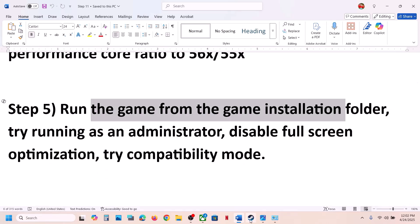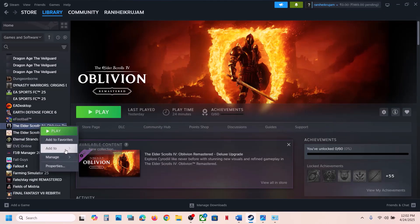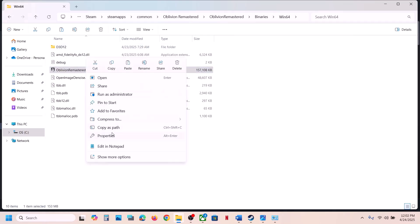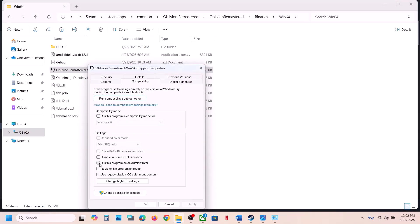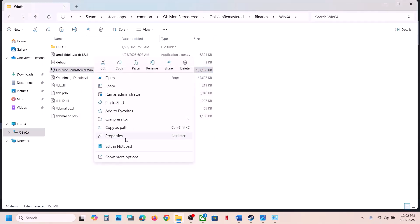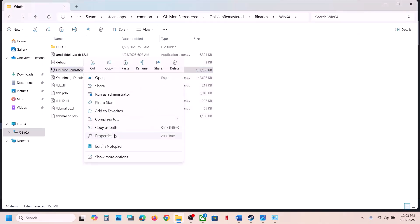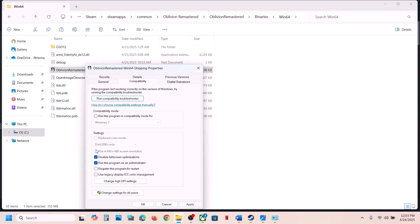The next step is to run the game from the installation folder with administrator privileges. Go to Steam, right-click the game, select Manage, Browse Local Files, open the game folder, Binaries, Win64, right-click the game exe, select Properties, go to the Compatibility tab, check 'Run this program as an administrator', hit Apply and OK, then launch. If that doesn't work, try Windows 8 or Windows 7 compatibility mode, or enable 'Disable fullscreen optimizations'.